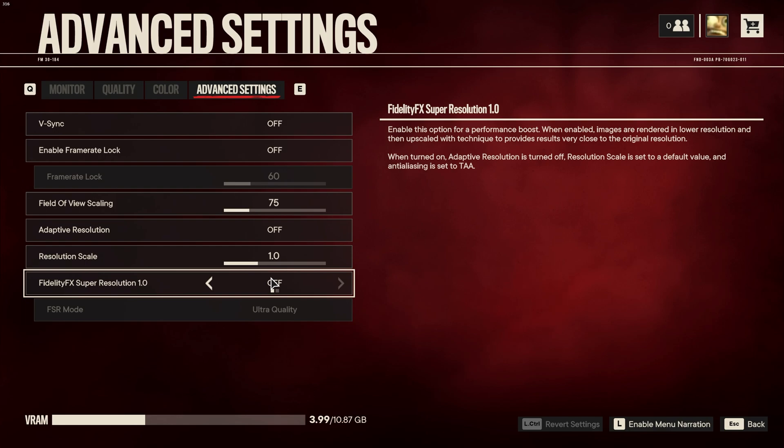The last option, FidelityFX Super Resolution, is something you can turn on with any graphics card to get more FPS. Images are rendered at a lower resolution and then upscaled using techniques to provide results very close to the original resolution. When turned on, adaptive resolution is turned off, resolution scale is set to a default value, and anti-aliasing is set to TAA.